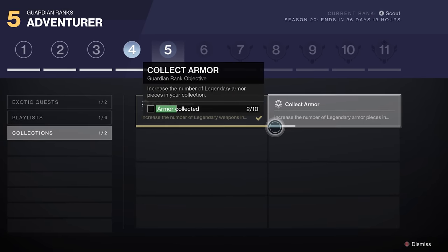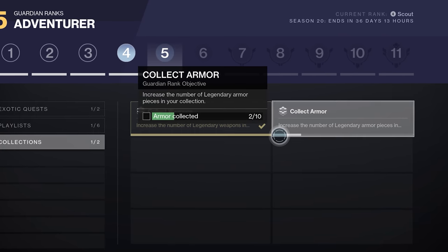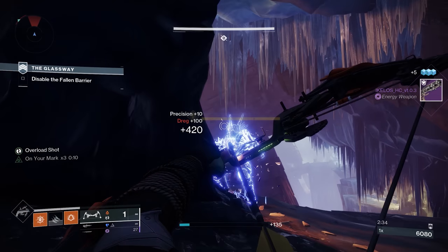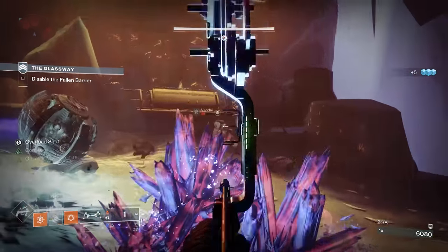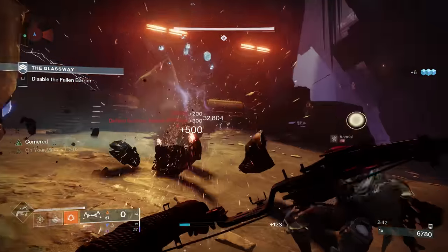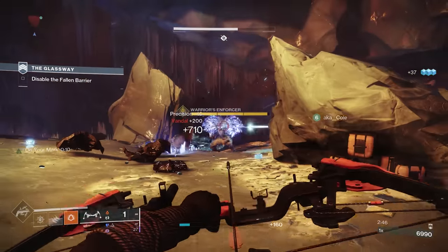One of my Guardian Rank objectives was to get 10 pieces of unique legendary armor, and I got stuck on this for a super long time — I kept getting weapons and duplicate legendary armor that wouldn't advance my progress. I also thought this step might be moderately confusing because it didn't really say how you should get legendary gear. It would be nice if it at least recommended a good way to get legendaries.